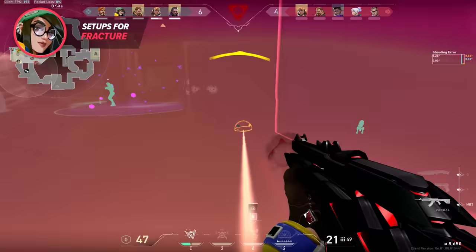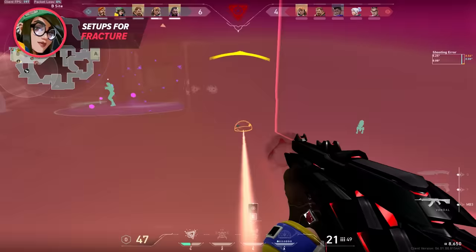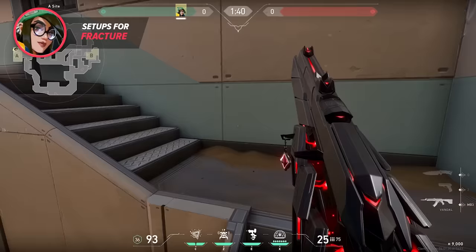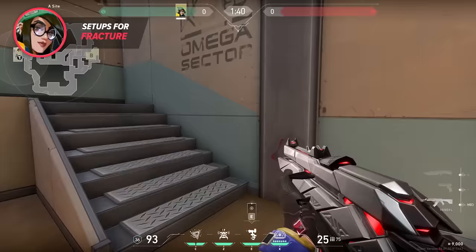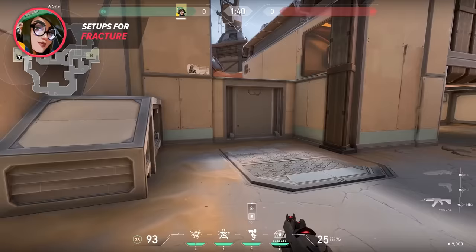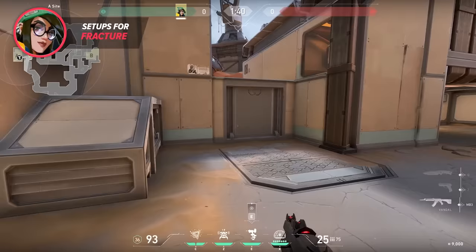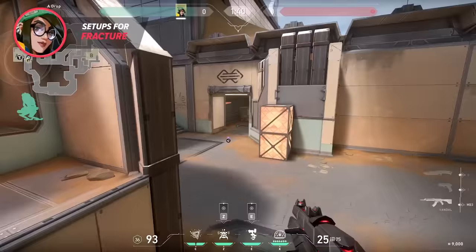Fracture is where Killjoy can have some of the most impact in the game — her ultimate is so insane for playing retake or site take on both sides. Over on A site, I like setting up this turret on top of the A site platform pressed all the way against the wall. This turret holds A main, the drop walkout, and sand at the same time. When I have this turret down, I like to play offsite and take advantage of the information it provides. After the barrier drops, you can place your Alarm Bot deep in dish to hold for a push, or in my example, leave it under the dish drop so that if an enemy drops down, the Alarm Bot catches them in the back. Pair this with a Nanoswarm and the turret's slow when they try to run out and you have the perfect trap setup for players dropping.